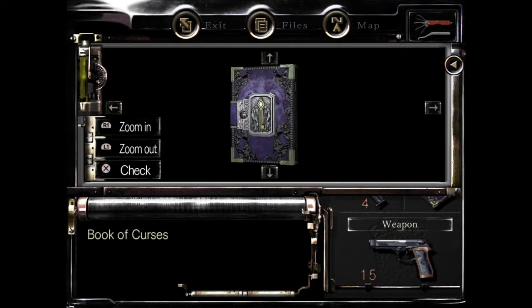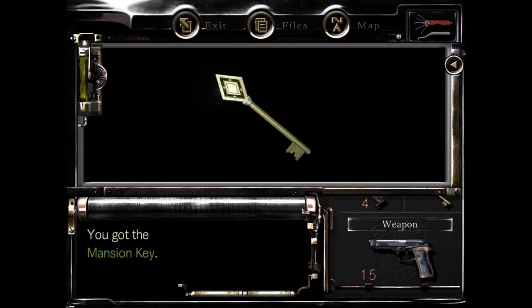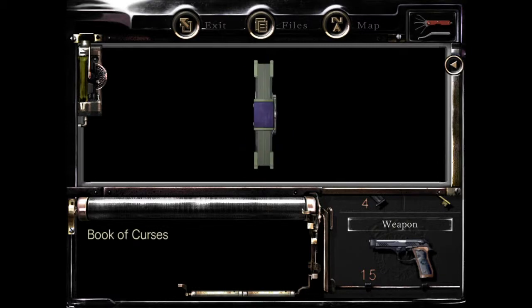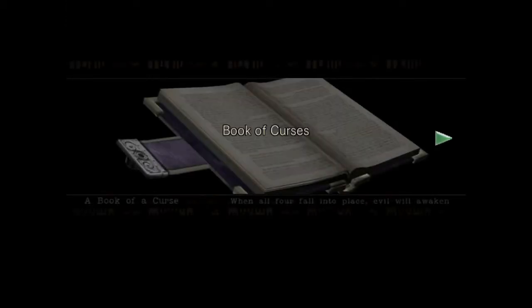The Book of Curses — oh, it's got a key! You got the mansion key. The Book of Curses — The Four Marks. Okay, I'm going to end the episode here and then we'll read this through after in the next episode. So I'll see you guys in the next episode. Peace.